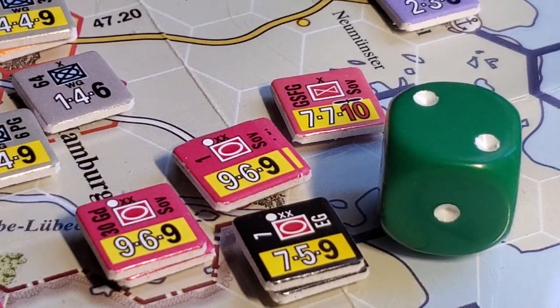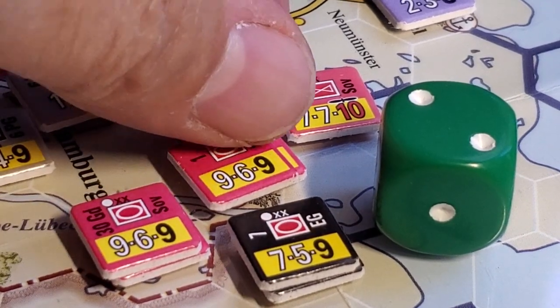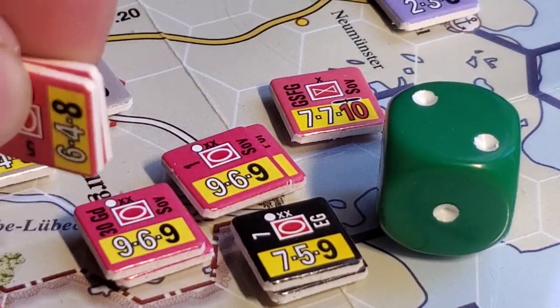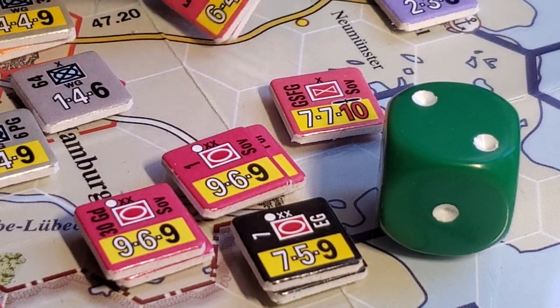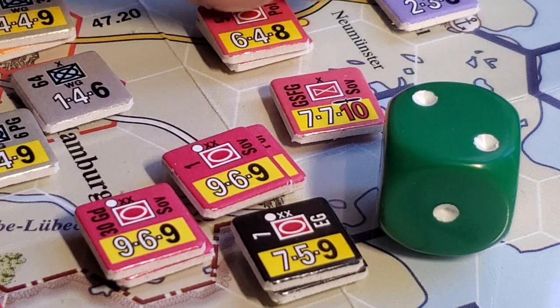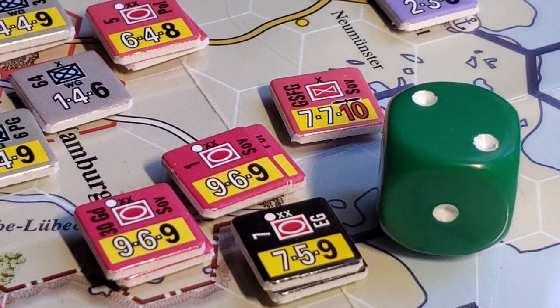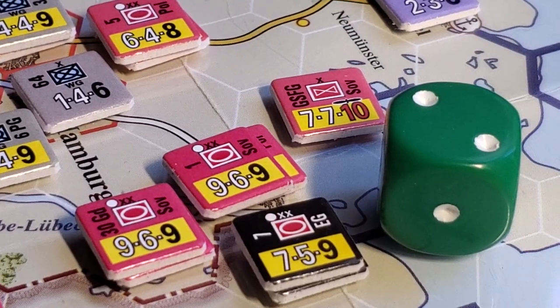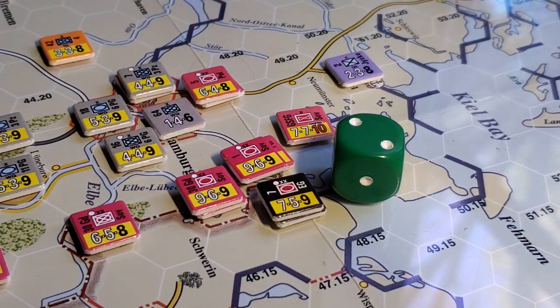But that will allow me now to bring these guys through — one, two, three, four, five, six, seven, eight — to there potentially. Interesting. Anyway, that's how an overrun works in this particular system, given the costs for entering and exiting hexes, and that might be the way to chip away at things.